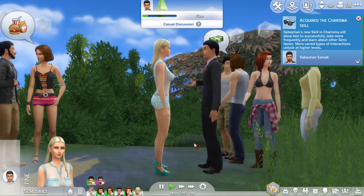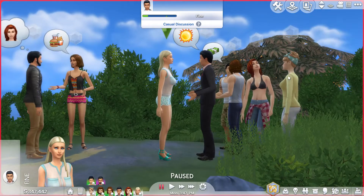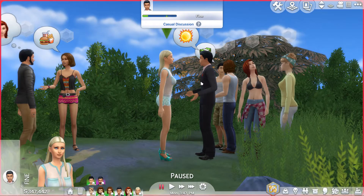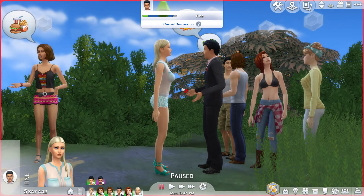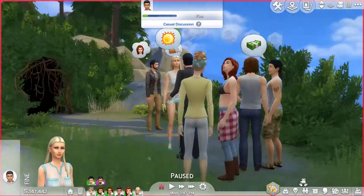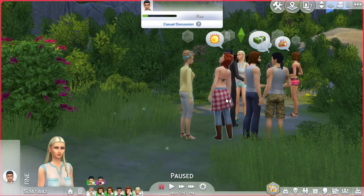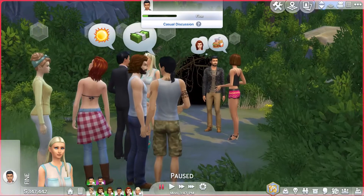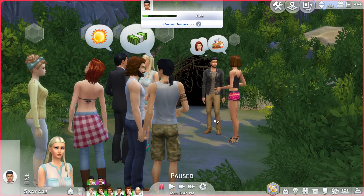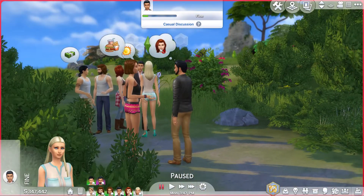You don't have complete control over the Sims — as a result they can kind of do whatever they want. You can give them commands, as I gave the command to talk with each other, but they might go ahead and do whatever they want. Even though I didn't give these two commands, they're still talking on their own. We've got some nice little symbols up here so we get an idea of what they're thinking about.